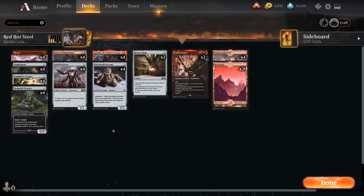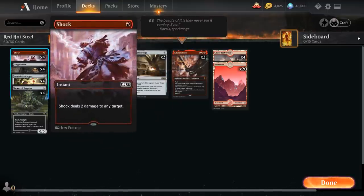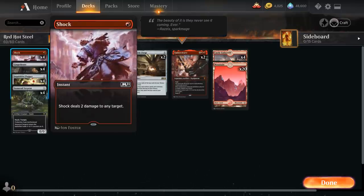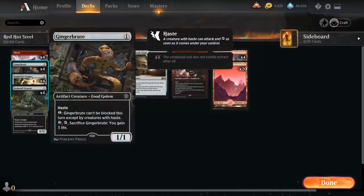Let's take a look at the full list. Starting with our one-drops: one of the few non-artifact cards in the deck is four copies of Shock, a cheap burn spell dealing two damage to any target. If we kill an opponent's creature during our turn, that's another way to make an artifact token with Gadrak — it also counts the opponent's creatures dying, which is quite synergistic.